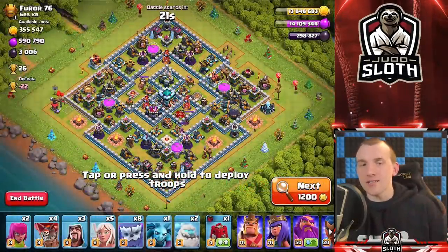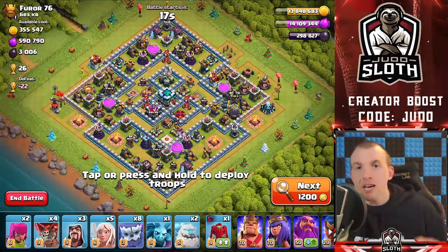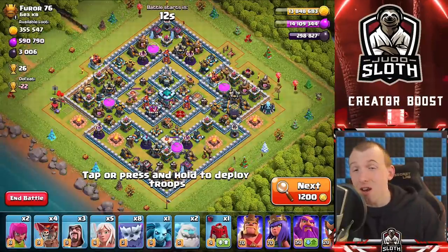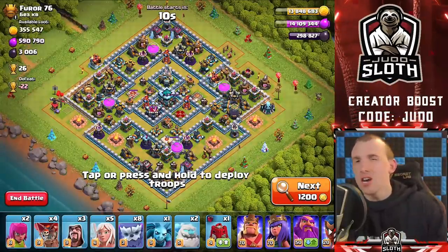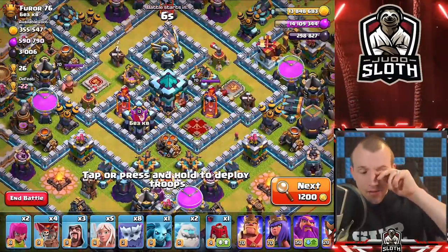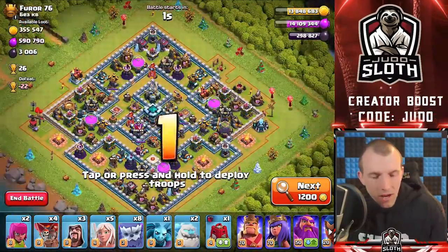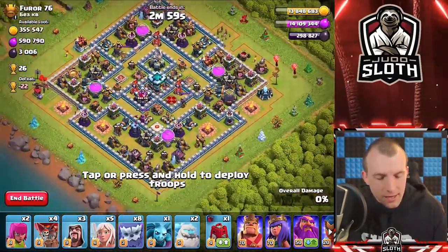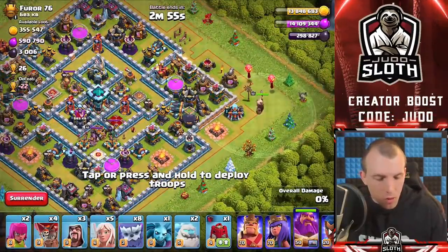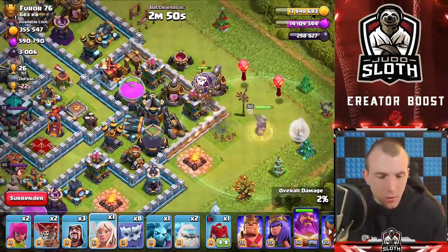I am noticing guys that as we are pushing up the trophies, the amount we are getting offered is less and less, and the amount we are waiting is more and more — this base took around 15 minutes to find, so we are just going to attack it. The difficulty lies in that there are single target Infernos in the middle of the base here, so where do we attack from? I feel like probably the bottom is the area to come in from. Let's go with the Grand Warden walking across to the left hand side — we might be able to just exchange that Archer Tower relatively quick.